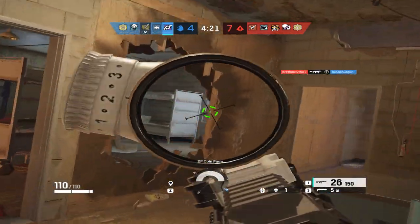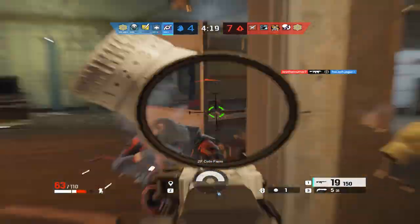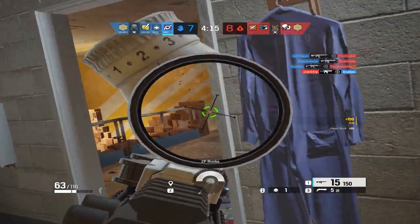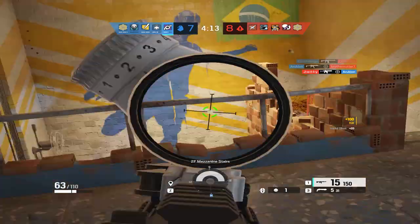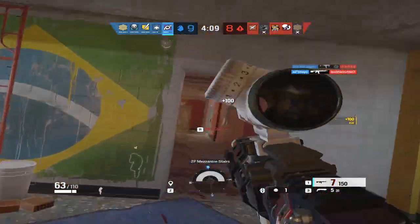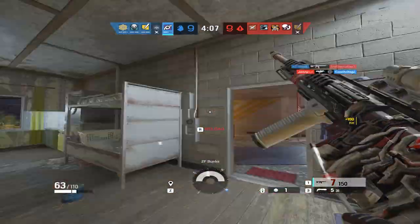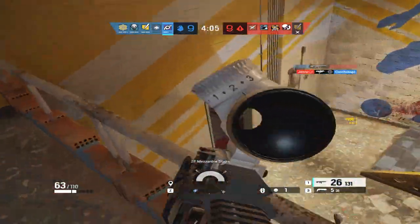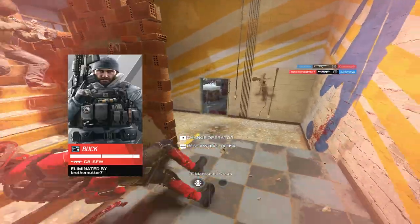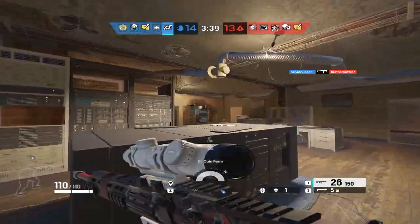Let's talk about Jackal's loadout. You have the choice between the C7E or the PDW-9 as your primary options, and then there's also a primary shotgun, but no one really uses that. So your best bet is always going to be the C7E or the PDW-9. Depending on your play style and how aggressive or passive you are, that will determine what weapon you should be using.